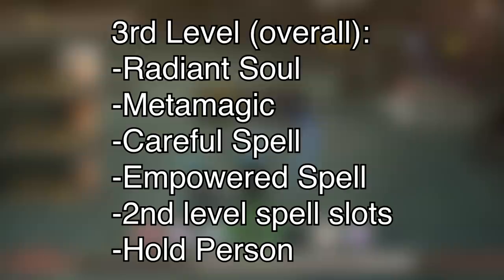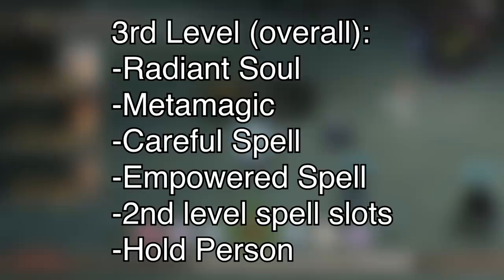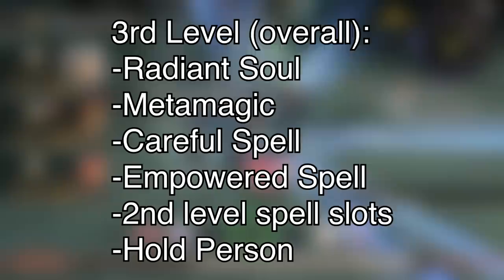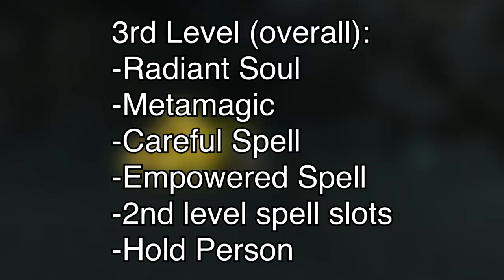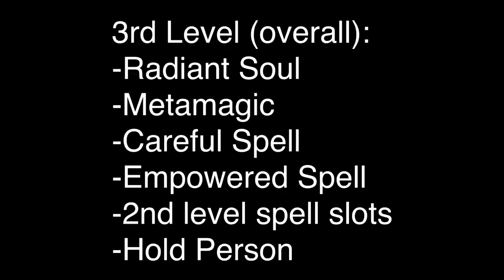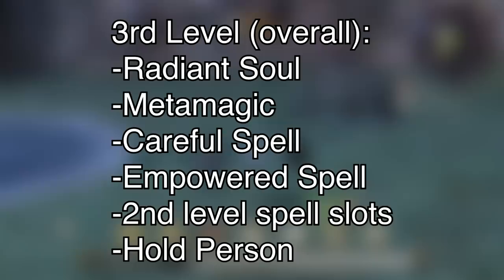At third level, Aasimar get the ability to enter a specific state — you can use your action to unleash the divine energy within yourself, and for a minute you get a specific transformation. Protector Aasimar get wings that allow you to fly 30 feet as a flying speed, and when you deal damage you can add your level's worth of radiant damage to an attack, once per long rest. The flying isn't a very good replication of what Melia can do, but it's worth noting that Tyrea, at least as a half-Entia, can fly with her wings. The idea of entering a more powerful state temporarily and being able to deal extra radiant damage makes me think a lot of Element Burst — this could just be her floating with her extremely powerful Aether energies while she also powers up all her spells.